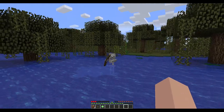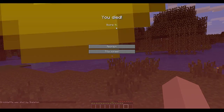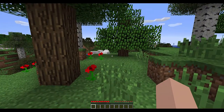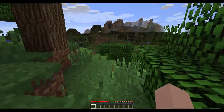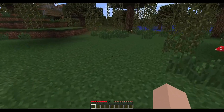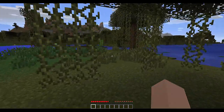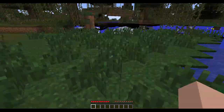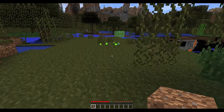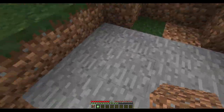When you die you'll see a score — the longer you live, the better your score will be. Those experience orbs I gained are floating around and I have two options: quit to the title screen or respawn. When I respawn I'll be at the same spawn area where I started. If you've slept in a bed, you'll respawn there instead — that's very important. You can always go back and get your stuff from where you died. I've got one level now instead of three, so it's not a huge setback.